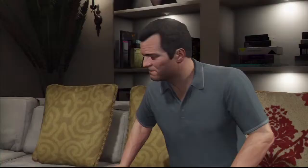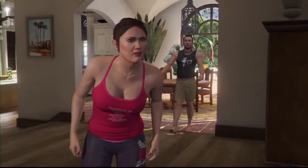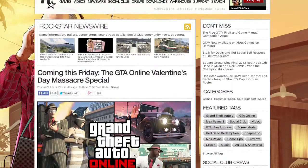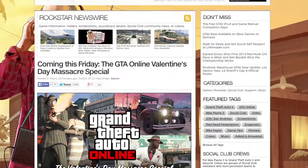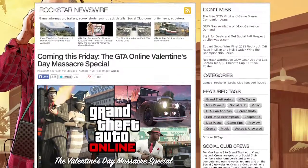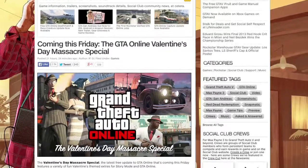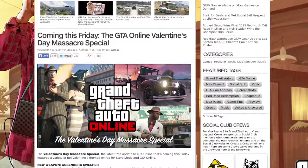Moving on, Rockstar did release a thing on the Newswire yesterday about the Valentine's Day Massacre special, coming this Friday, to celebrate 1920s Prohibition-era gangsterism - more like the Mafia games, guys and dolls. It brings a couple of new things for a limited time. One is a new weapon called the Gusenberg Sweeper - basically a Tommy gun, looks really exciting. You get it from any Ammu-Nation in GTA Online and in story mode it's automatically deposited into each character's weapon inventory with two free clips. It's just like the razor model for Gillette - you get two free clips and have to buy the rest from Ammu-Nation.